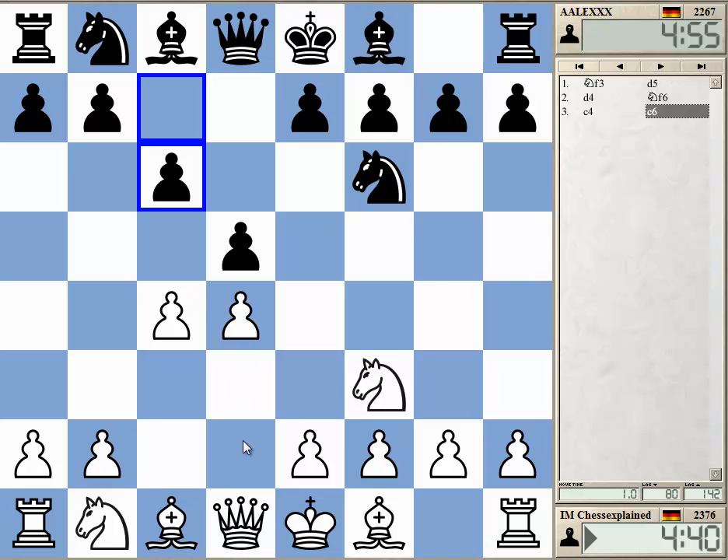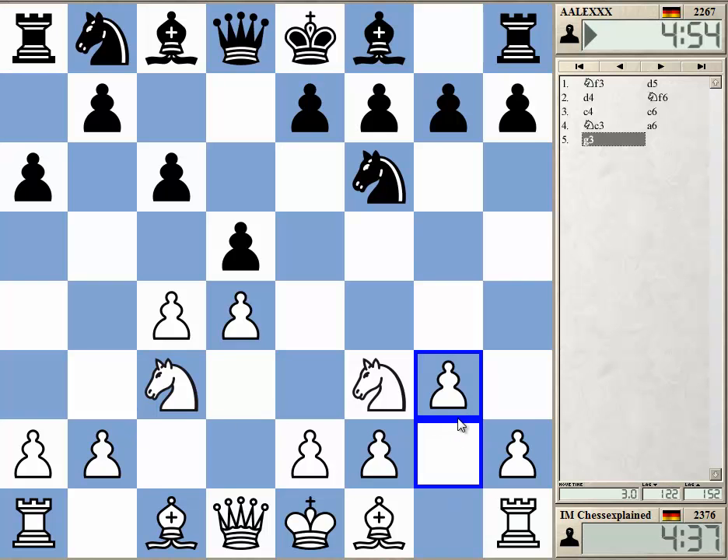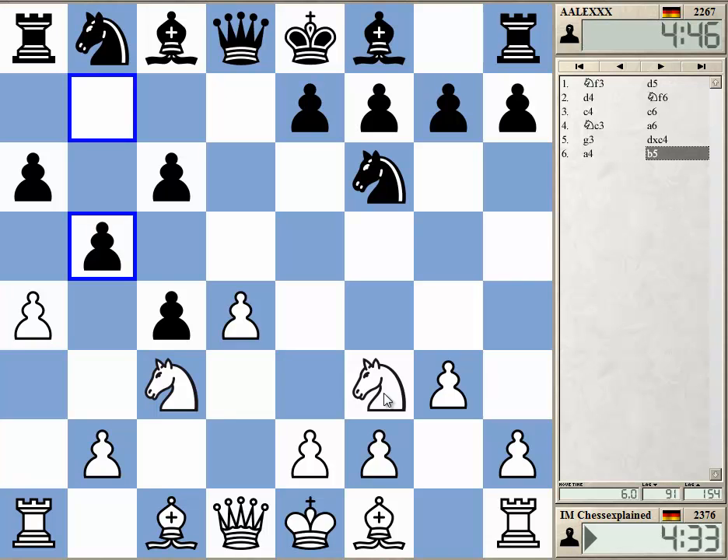So we got the Slav. Let's play Naz 3 - I'm not sure what's coming. A6, let's go G3. This was Kramnik's choice recently in London against Luke McShane, and it led to some interesting play.